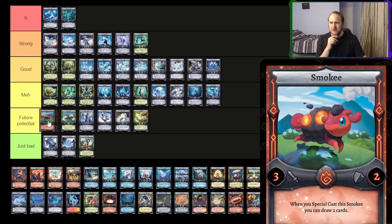Smokey — I'm going to put this really high up in future potential. It's currently really bad. Ways to special cast it off the top of my head: wasted special cast, Rise from the Ashes, Cap Refume. That's it. Oh, Exalt Flare, but I don't think you want to Nexus Vault Exalt Flare into a Smokey just to draw some cards. If there's more fire special casts, this card's going to go pretty crazy, but there's no way to really use it right now. I think it's got absurd future potential but right now you can't convince me otherwise.